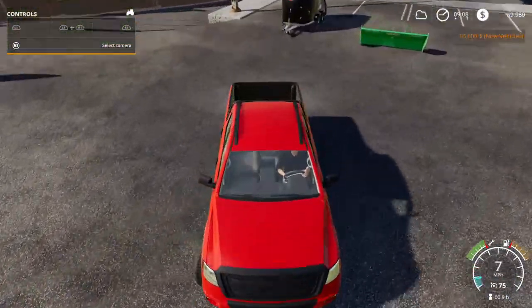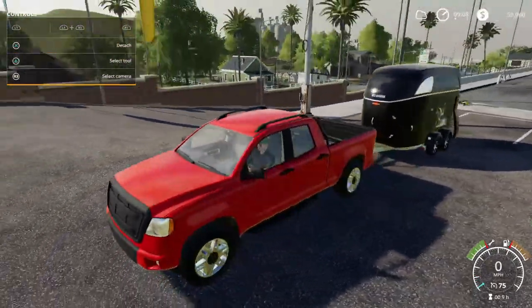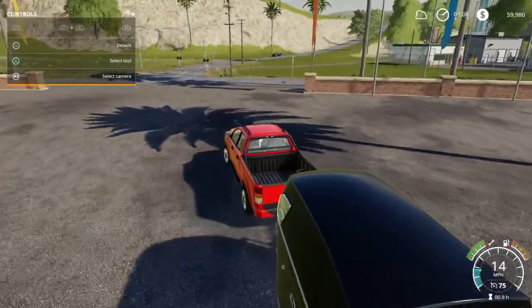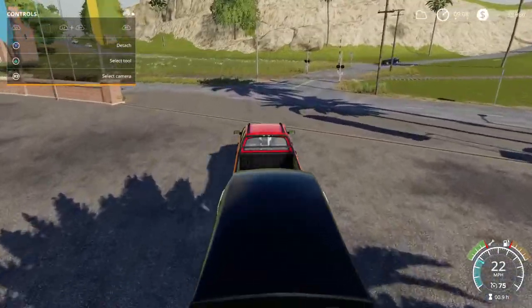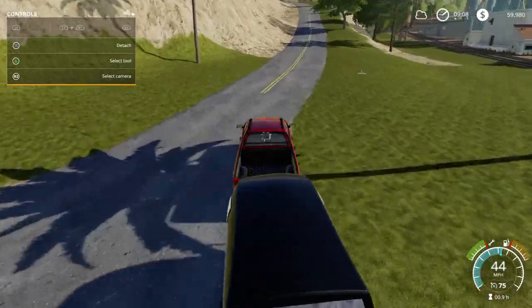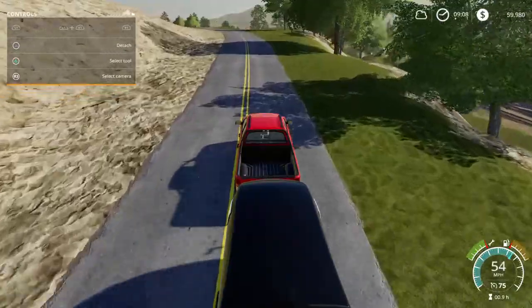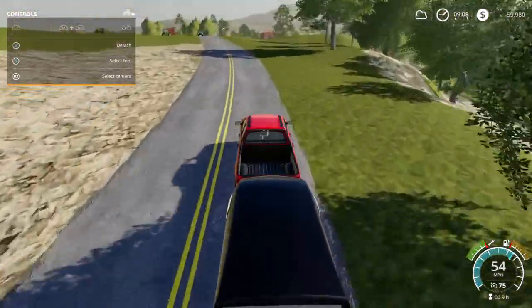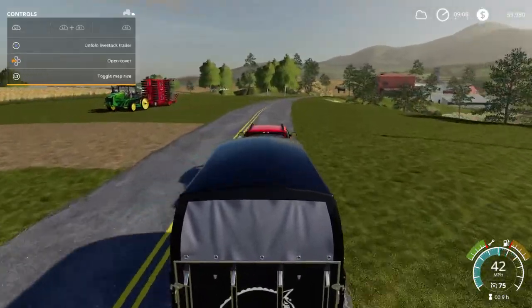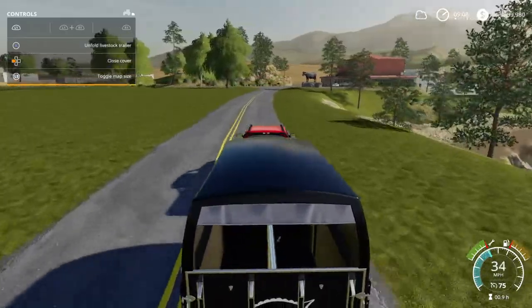Still waiting for a good logging map on FS19. We loved logging — we've started planting some trees on our Ravenport map, so we can do some logging, and I'll show you that here soon. Let's head up here to the animal dealer, conveniently located near the Barbed Wire Ranch. We'll buy a couple of horses. The Big Western trailer we're hauling — let's open the cover up — can haul two horses.